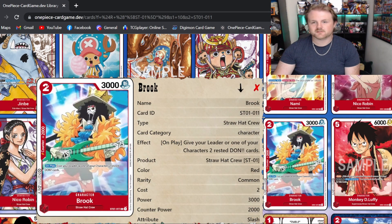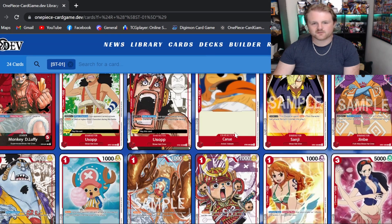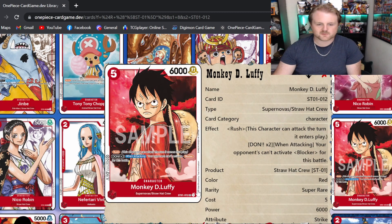Then we get up to Brooke — he's really good, a lot like Nami. He's got on-play: give your leader or one of your characters two rest of dawn. So you'll play him as a two-drop and give a plus 2k to either your leader or one of your other characters. I definitely think Nami, Brooke, and Chopper are some of the best cards coming out of this starter deck.